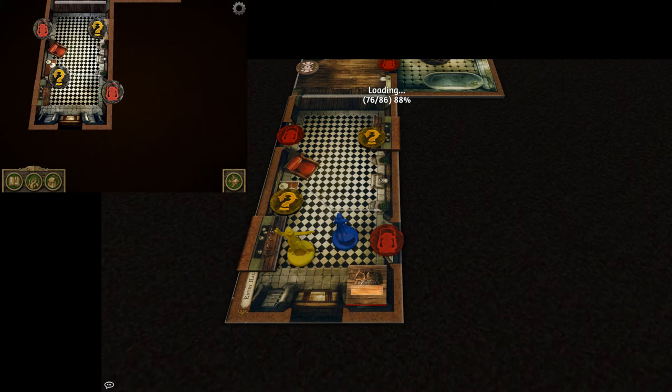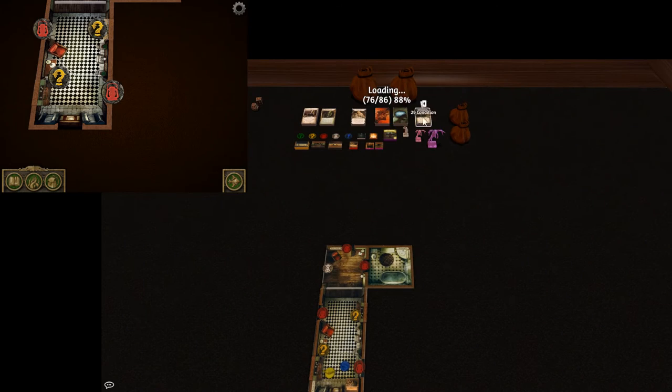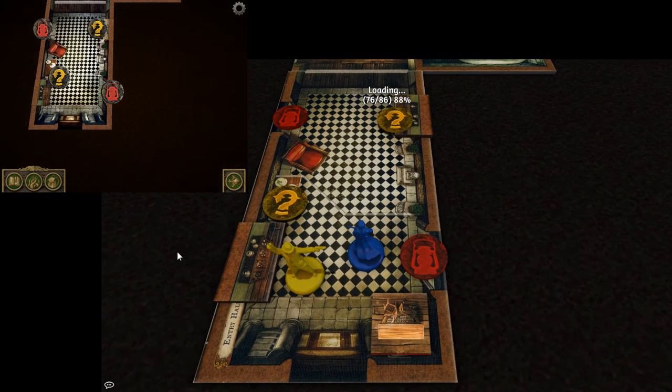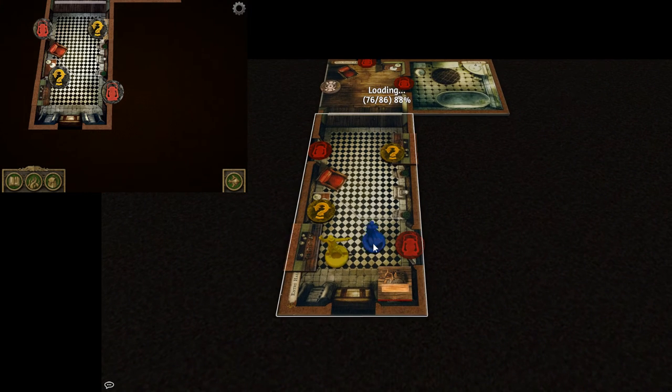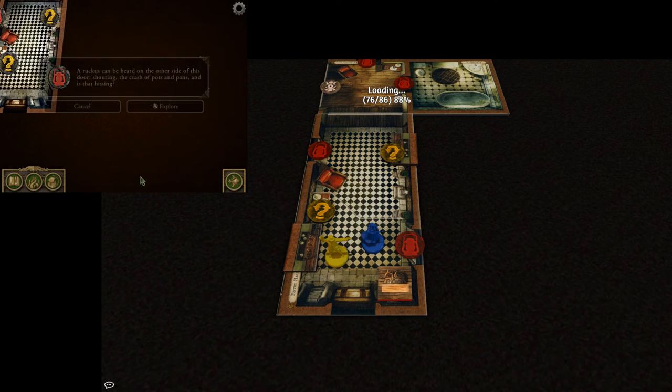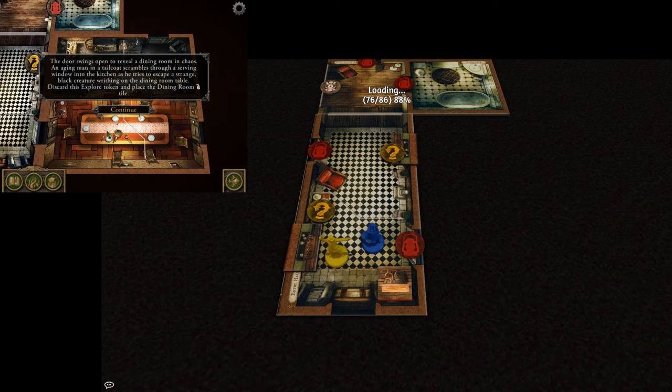I'll finish this turn and probably restart Tabletop Simulator for the second video since we're already getting on for 35 minutes, and fix this loading thing — I think one of these cards or tokens isn't loading the underside. Just a Tabletop Simulator quirk. Let's finish turn one. Rita — badass extraordinaire — is going to explore this room. So we click on the ruckus room and hit explore. It's going to tell us to place down a big tile and give us information about what's inside.